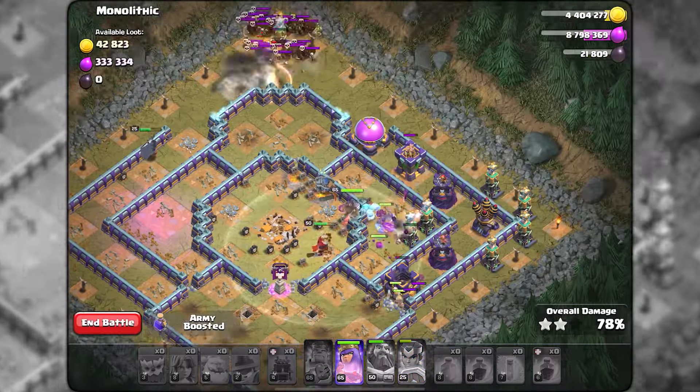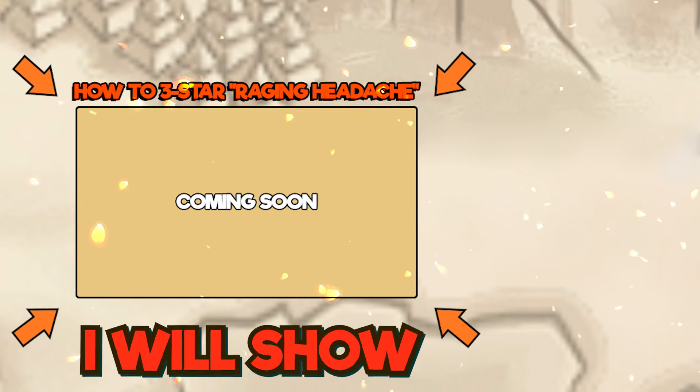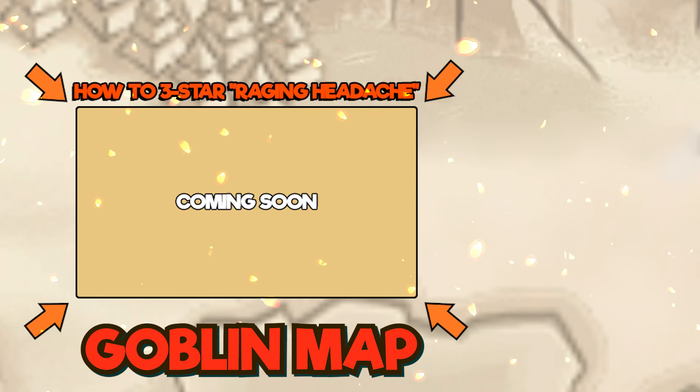And this is how you 3 star Monolithic with a spam attack. 12 likes and I will show how to beat the next goblin map, Raging Headache.